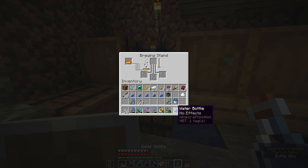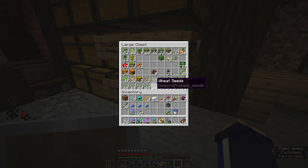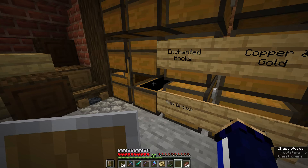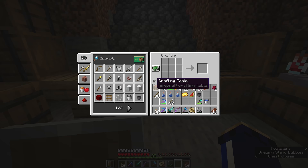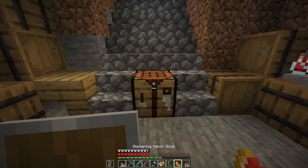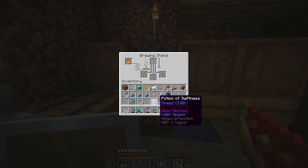Filling up three more glass bottles, we're going to throw a nether wart in here and then add some sugar to make a potion of swiftness. While that brews up, we're going to grab some melon slices and some gold. We'll break that down into gold nuggets, put a melon slice in here and surround it with gold nuggets to make a glistering melon slice, which is no longer a piece of food but a potion brewing ingredient. We'll take out these potions of swiftness, which are obviously going to give us a little bit of extra speed.